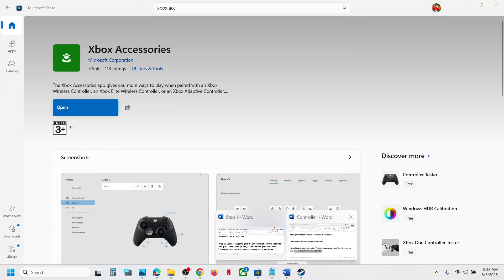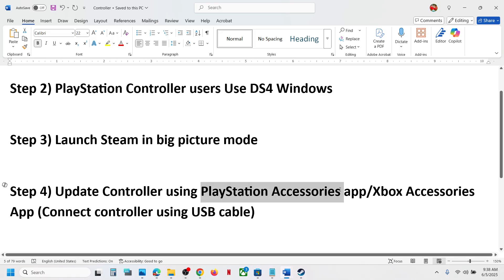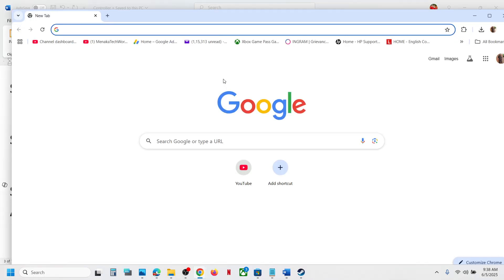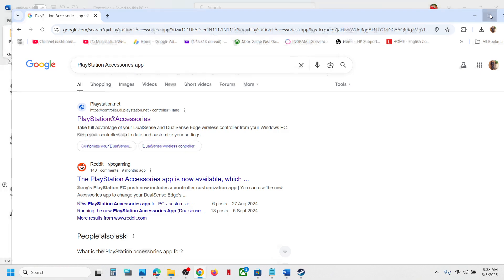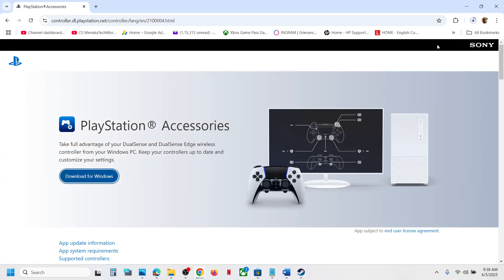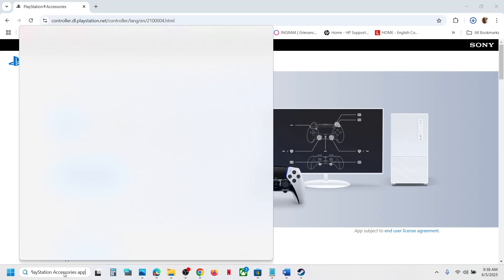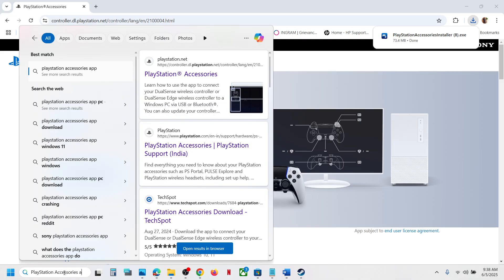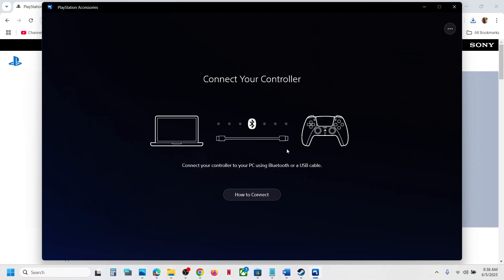If you have a PlayStation controller, you can install the PlayStation Accessories app from the PlayStation website. Search on Google, go to the official PlayStation website, download the Windows exe file, and install it. Launch the app, connect your controller, and if there is any update available, update your controller and then check.